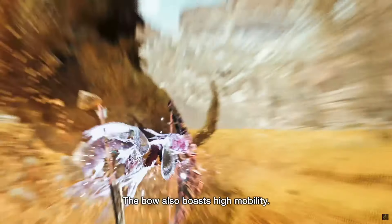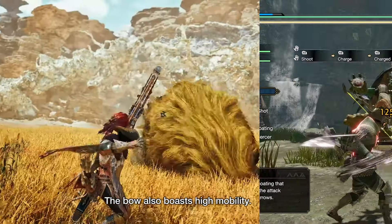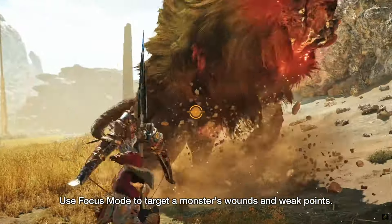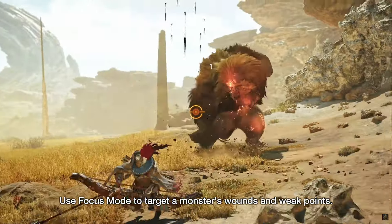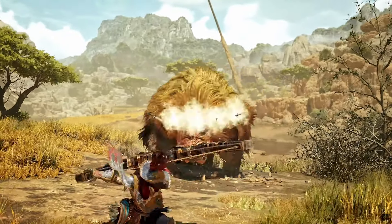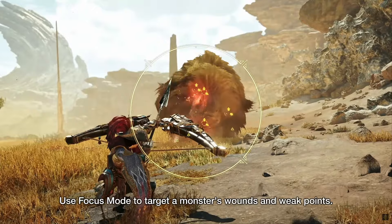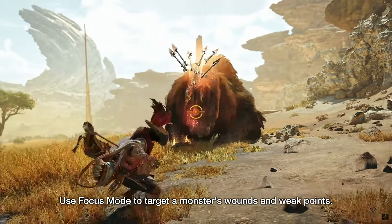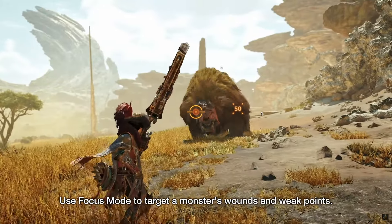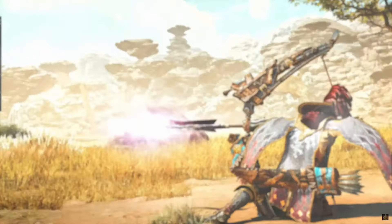It also seems like we get a new dodge roll animation — I think this is a dodge move that we had in Rise. There's also a small jump move, and maybe this does mounting damage if that's still a thing. The arrow rain is back from World's Bow, and there also seems to be a new move which shoots multiple arrows. The focus mode seems to do a spread shot, and it makes me wonder how focused it really is, as it appears to hit pretty much all weak spots. My guess is that this weapon will be at the top of the meta once again.